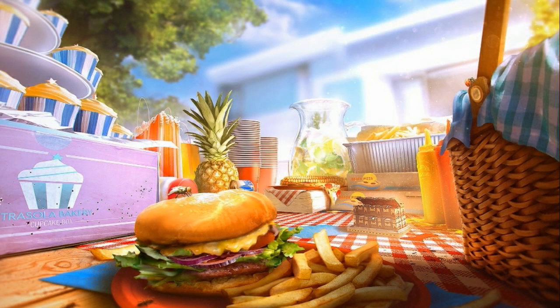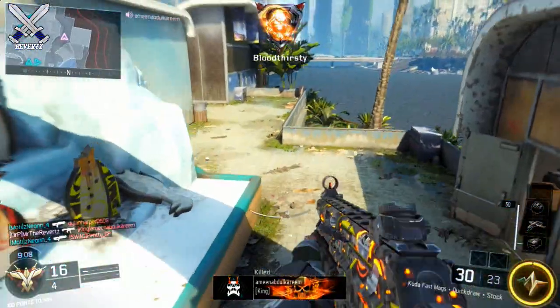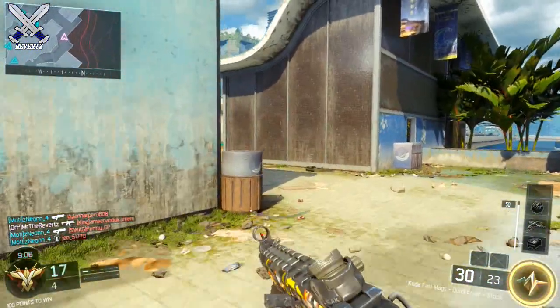Next up we have Micro, and that's based on a picnic table. It's actually a very weird map, as you can see in the screenshot right now on screen. It might be the weirdest map we've ever seen in Call of Duty history, so I'm pretty curious to see how that's gonna play out.